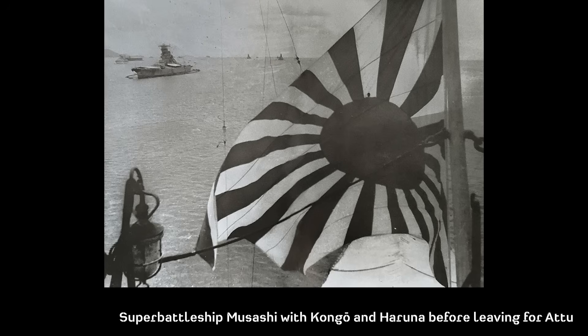From 1943 to mid-1944, Kongo and Haruna saw little action. They would sortie with the new super battleship Musashi in mid-May 1943 in response to the American invasion of Attu Island in the Alaskan Island chain, which was soon called off as the island fell to the Americans. Later in 1943, both would sortie from Truk to Wake Island to counter potential US forces, but none were met. On June 19th, 1944, both were part of the Vanguard force during the Battle of the Philippine Sea, where Haruna was hit by four bombs and survived while Kongo escaped without any damage.